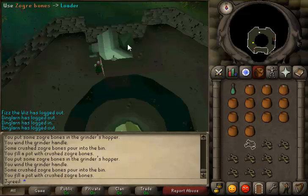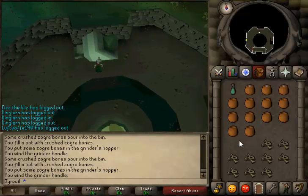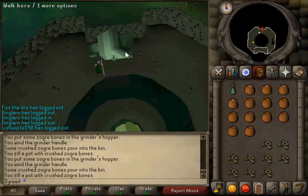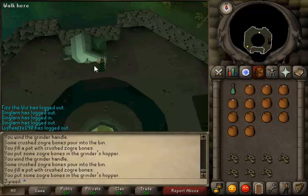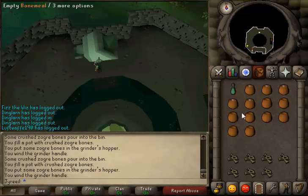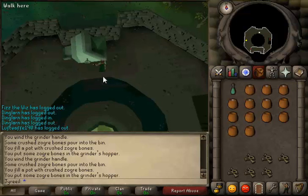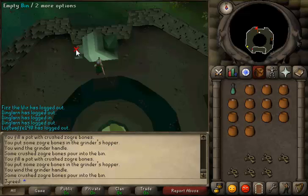Right now I'm just doing the Ectofunctus. This is how you grind the bones. You also need the buckets of slime — I just take a full inventory of buckets down and you go through the trapdoor down there. You have to go around and around and around and down the stairs, then use the bucket on the slime and it'll fill them all up.